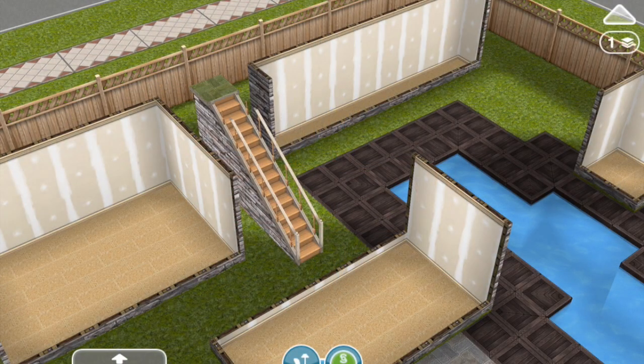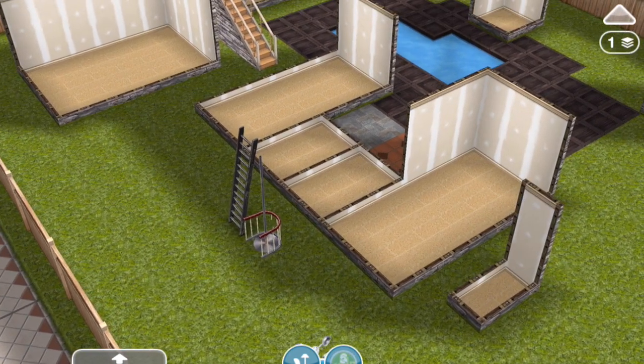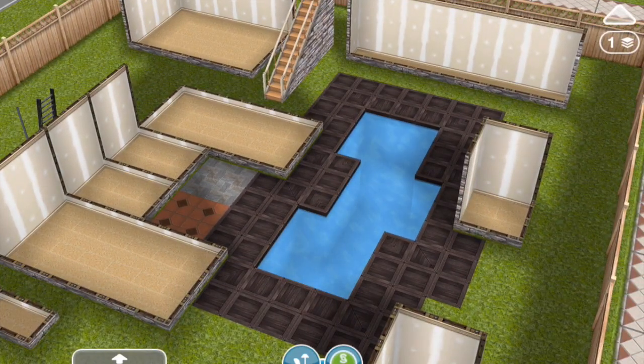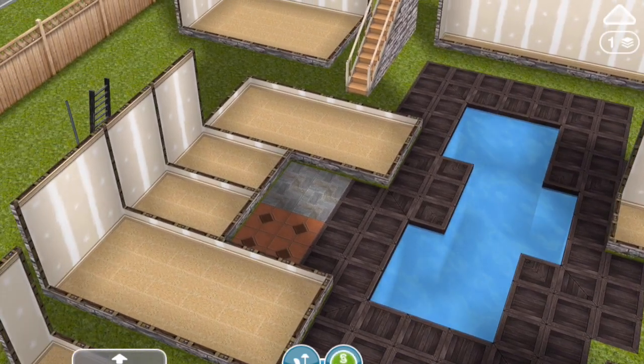So we're going to start on the first floor. Just to say, in case you didn't already know, you can actually have stairs on the outside leading up to a balcony, but these are normal home stairs — they aren't the special patio stairs. So you can put any stairs you like outside. There's a swimming pool in the middle here, and next to it a patio in two different patterns. We have balconies above going over all of these elements, just to show that you can have balconies over patios and balconies stretching over swimming pools as well.